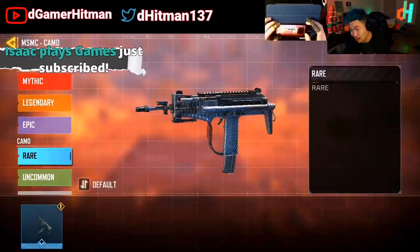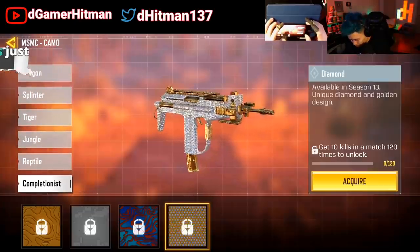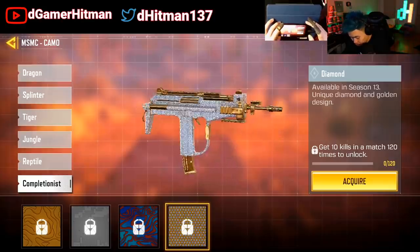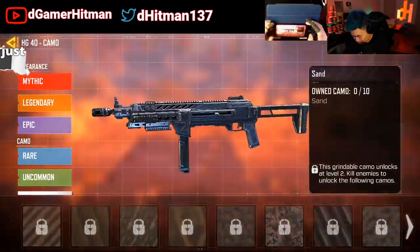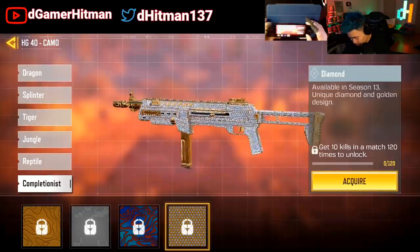The MSMC — I don't think it's going to be that great, because from typical things the smaller ones don't look as great, but it's not bad. If you like diamond it looks really good, a lot of diamond on that. We also have the HG40 — nice and clean, love to see that, very good.